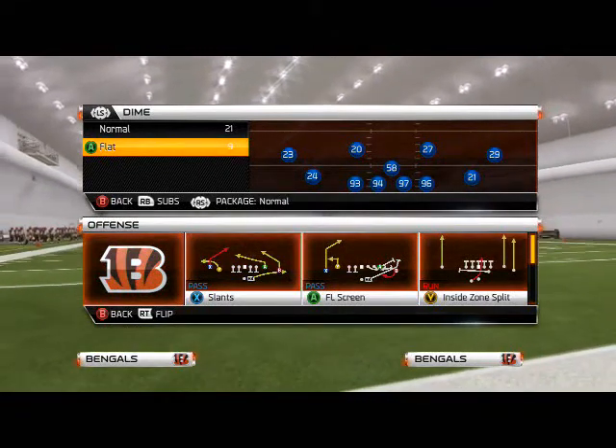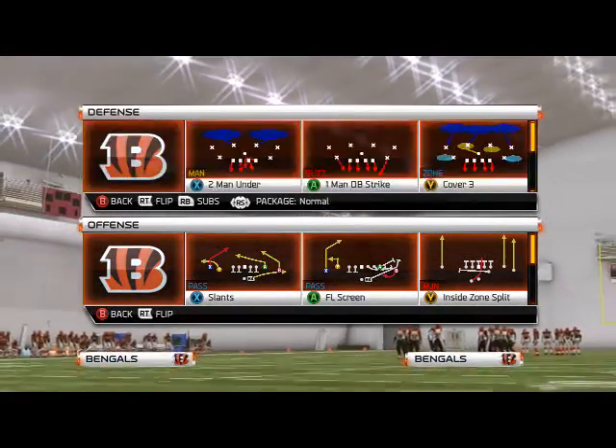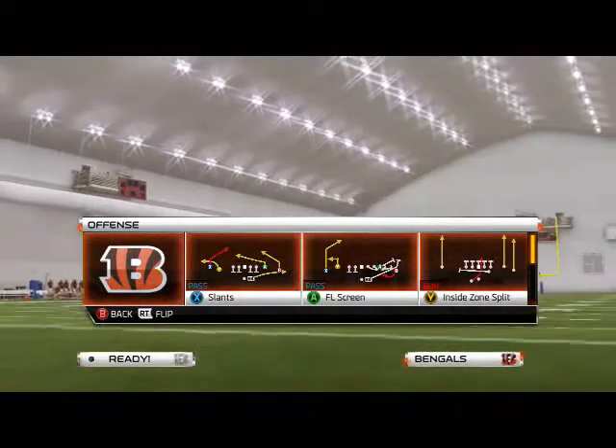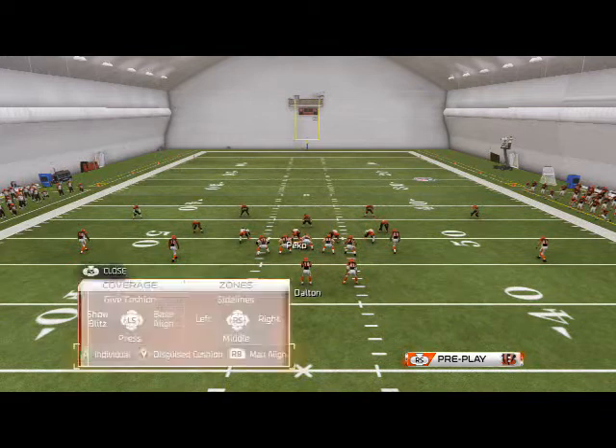Today we're going to show you how to get pressure out of any play — how to get right, left, and dual pressure out of it. We're going to focus on Cover 3 because it has different blitz angles than Cover 2 and Two-Man Under. Basically, we're going to spread the line, and what we did from Two-Man Under is we would spread the line and then re-blitz one or two guys. Today we just need to make two adjustments and you should be able to get pressure.